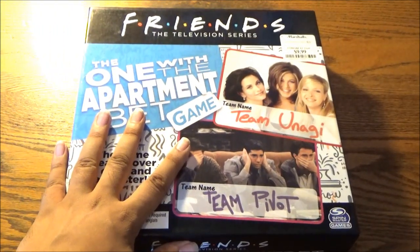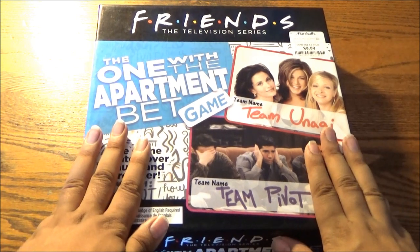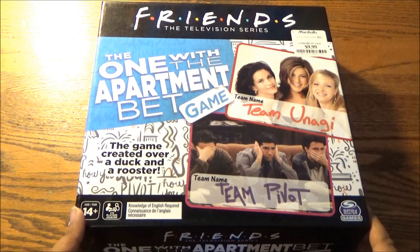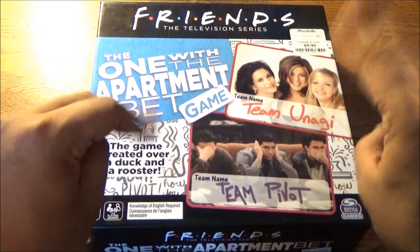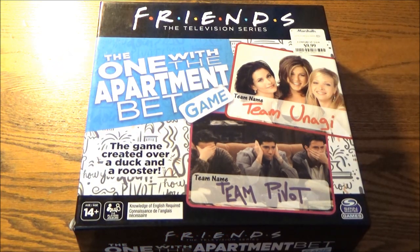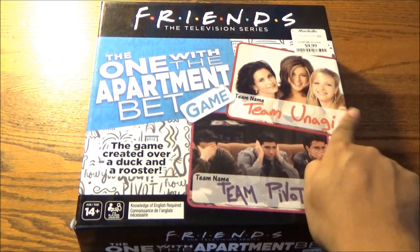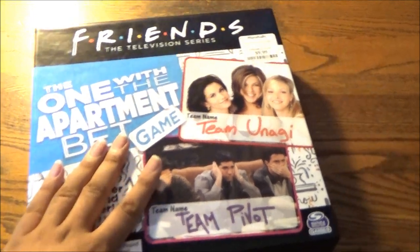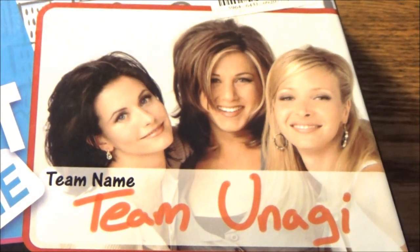I was going to do the Entertainment Weekly Ultimate Episode Guide, but then I saw this at Red, White, and Blue and I knew. I had to revisit — a game similar to this that I found, the Friends game by Character Games Limited, was a major bust. It had no instructions. This has instructions, putting you in a state of Unagi. Self-awareness. Then again, it could be that salmon skin roll you might be eating as you're playing this vastly superior improvement to that game.